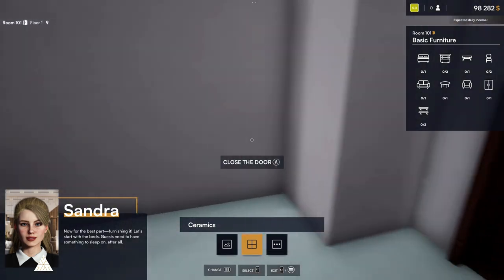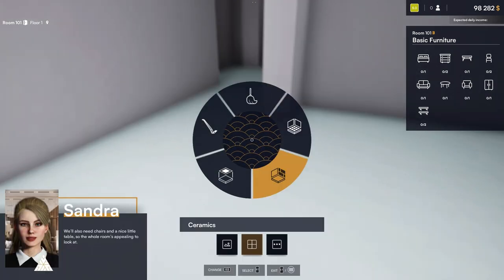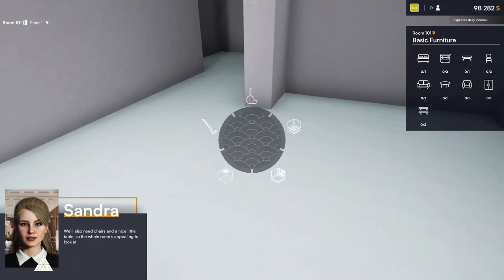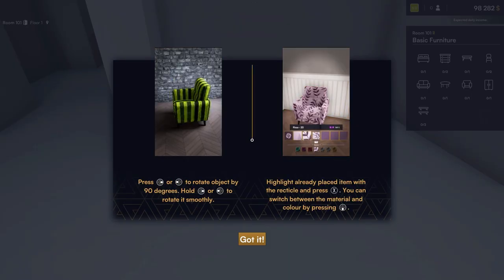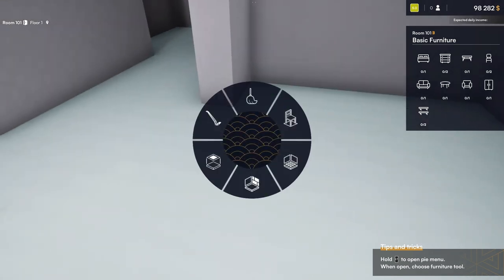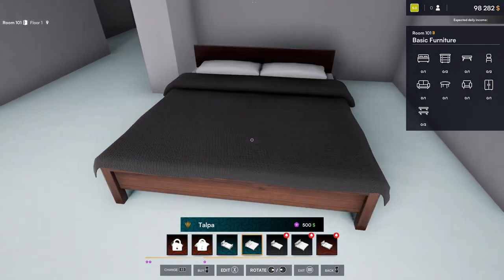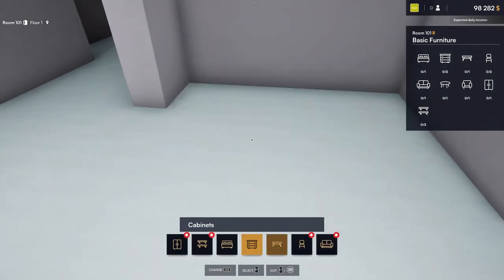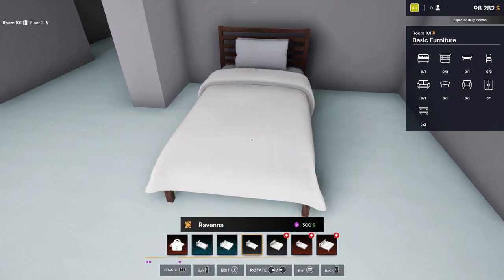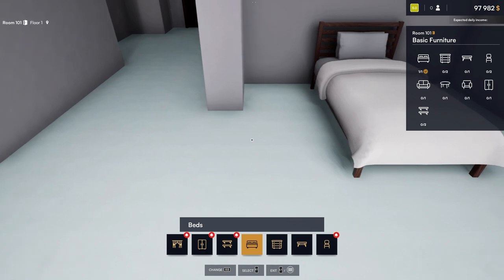Now for the most pleasant part: furnishing. Let's start with beds — guests need to have something to sleep on after all. So we're going to go ahead and do furniture now. We're going to do one like this. Actually, let's do a single for this room — I think a single would be better. Let's do two nightstands — one there, one there. I think this room fits better with a single.